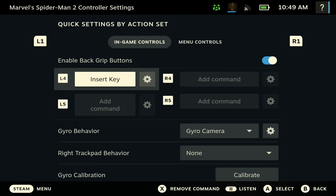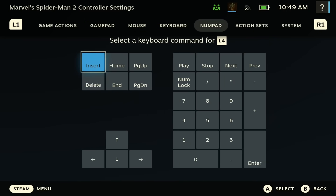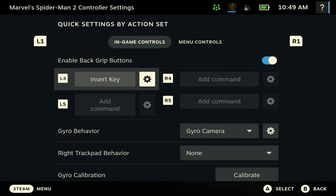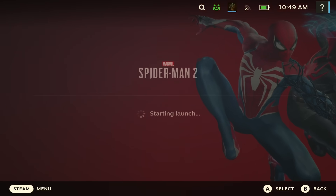Then go to Control Input, scroll down, and for the L4 button make sure you have the Insert key assigned. Scroll all the way down to numpad, find Insert, and select it. You need this Insert key mapping for everything to work. Once that's done, just open up the game and you're good to go.